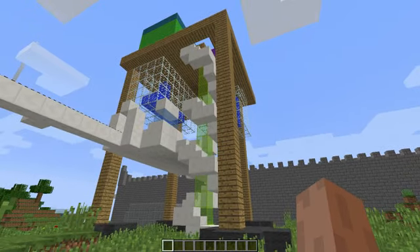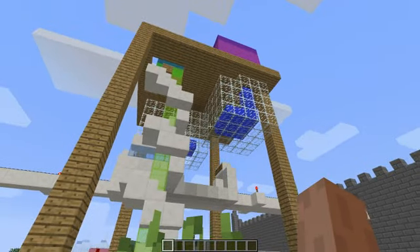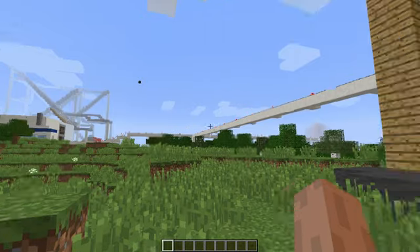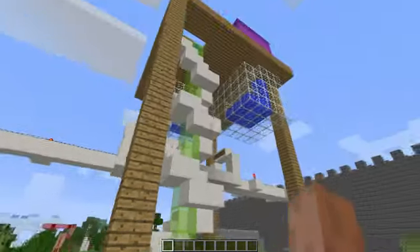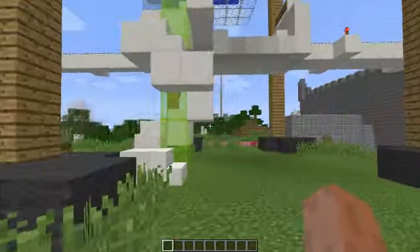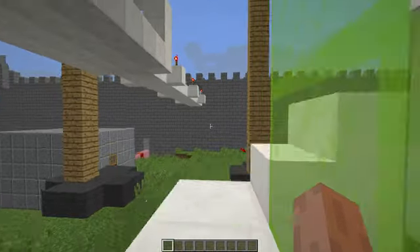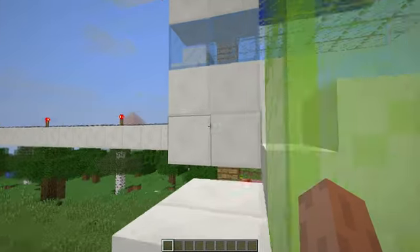This is one of the first houses Will built, and it's on an elevated platform. I think he got inspiration from Space Village, which is there in the background. And he commissioned me to build this spiral staircase. Let's go ahead and get up here — it's not the easiest, but I didn't have a whole lot of space to work.